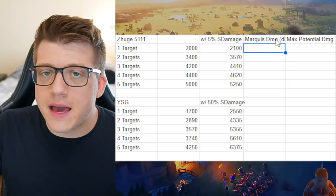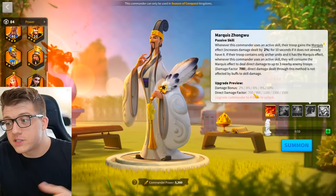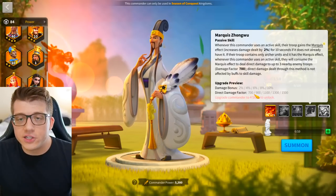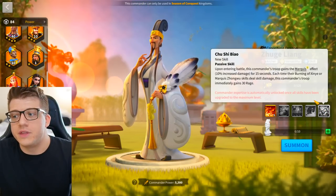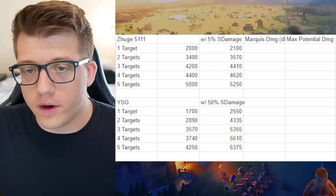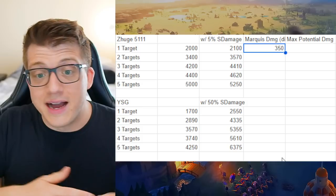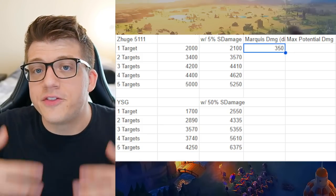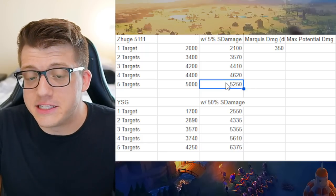Next we account for the Marquee damage on Zoogliang's fourth skill — an instant proc damage that occurs every other skill cycle. The first cycle activates the effect, the second cycle removes it and deals damage, the third cycle activates it again, and so on. At 5-1-1-1 this is every other cycle, unlike at expertise where entering battle gives you the Marquee effect immediately. I've taken all the Marquee damage and divided it by two to get the average contribution per skill cycle, since that's what we've been calculating throughout.